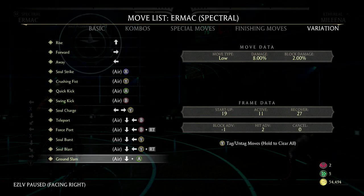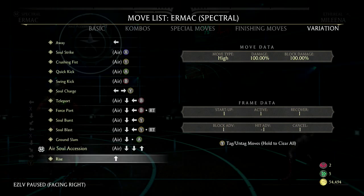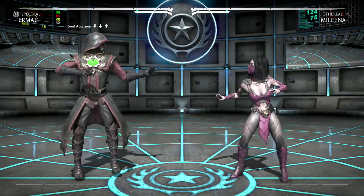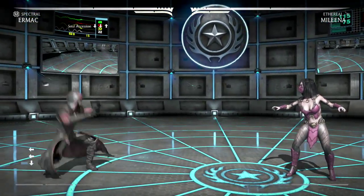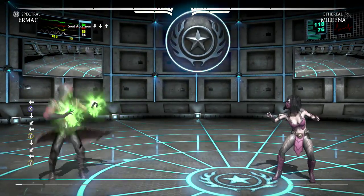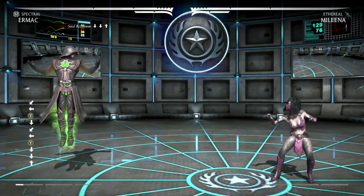So we're gonna be using the Ermax Spectral version. There's a little glitch going on with Ermax's meter on its spectral variation. Pay attention to the bottom left hand of your screen. When you're playing and using all other characters and you do normal special moves, it goes up a little bit, as you guys can see.